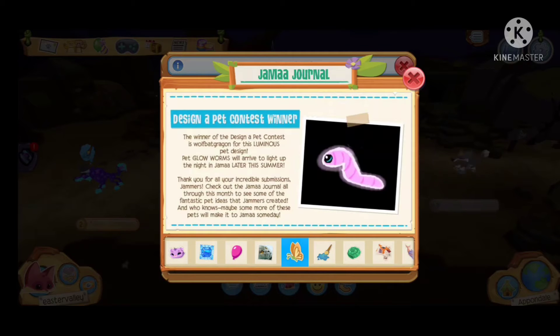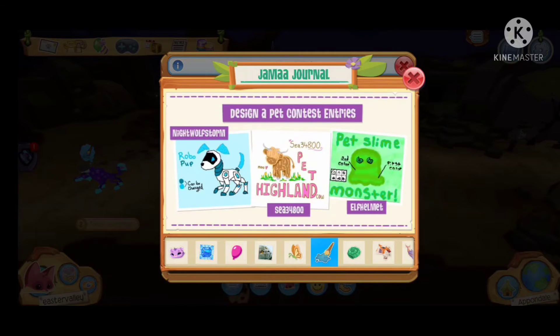Next, we have the Design a Pet Contest winner. The winner is a Luminous Pet Design — Glow Worms will arrive to light up the night in Jamaa later this summer, so they're going to be coming soon. I personally don't like the Glow Worm all that much. No offense to the person who made it — you did a very good job and it's a cool idea — I just kind of wanted a fantasy pet or something to win. I do like that RoboPup though; that'd be so fun to have in the game.